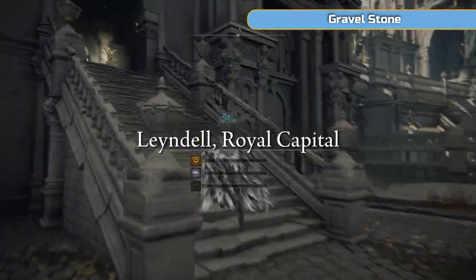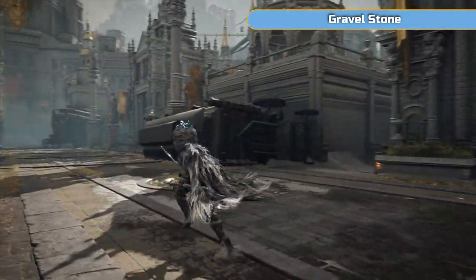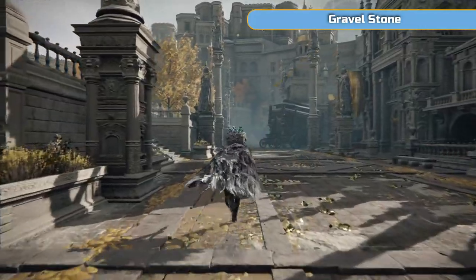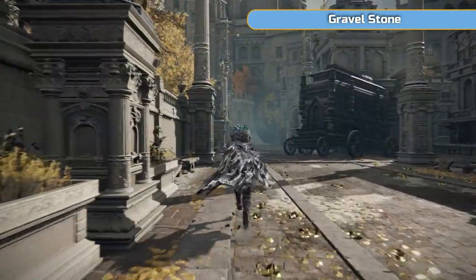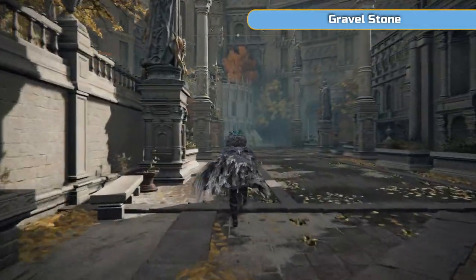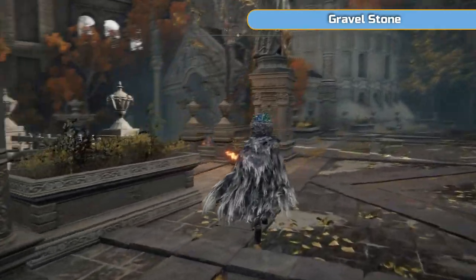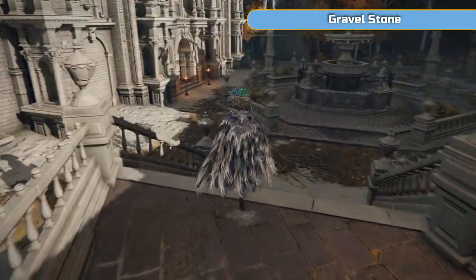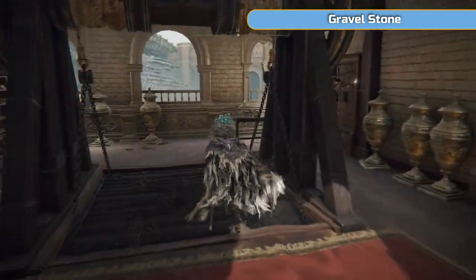We're just going to do something quickly as we leave. I wasn't going to go down here and do this because you can get a golden seed elsewhere. We're actually going to pick two extras up in this video that we don't need, just in case you missed one. But what we're coming down here for is a smithing stone 6. You should be done with smithing stone 6 by the end of the video if you're using that upgrade path for your weapon.